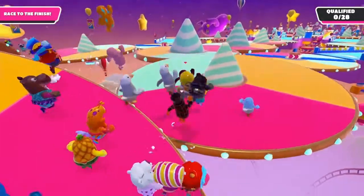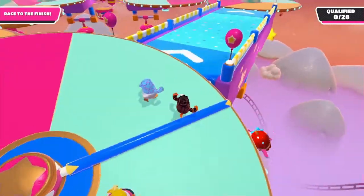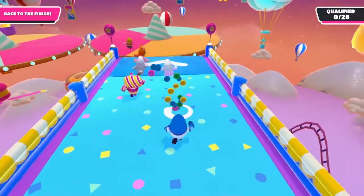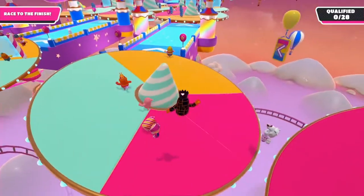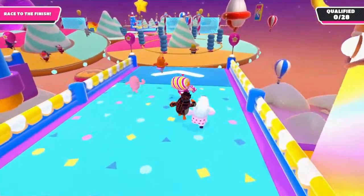There aren't many fixed routes you can follow, but there are some things you can do. You can get hit by that rotating beam to get a speed boost. Then you can jump on this fence onto the bounce pad. I recommend not diving too much, just in general, but especially in this one.